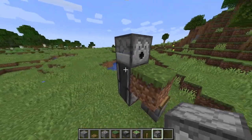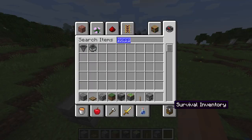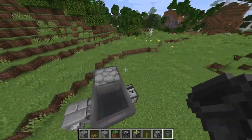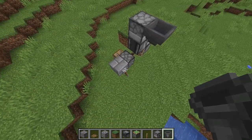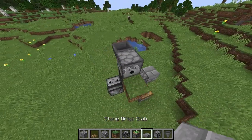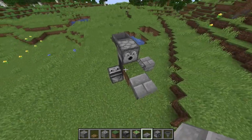Grab a hopper and place it behind the dispenser — it should be pretty much parallel to the lever. Now grab a slab and place it opposite the dispenser, right next to the grass block.